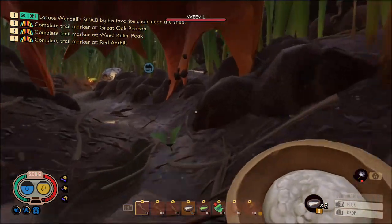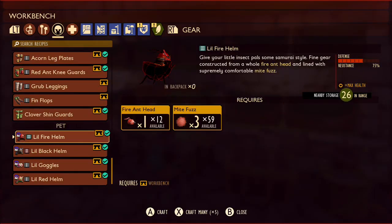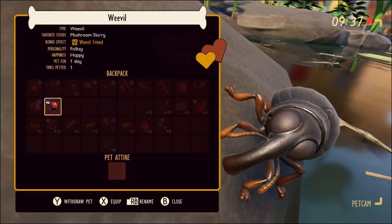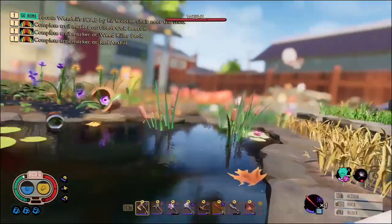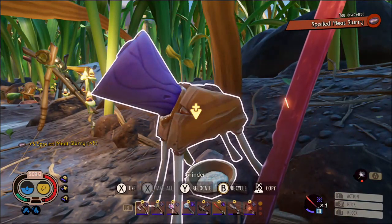Two pets down, one to go. Let's deposit this guy back at home and make him a little fire helm as well. Let's go equip that — there we go, he suits it very much. Let's go get ourselves a gnat.